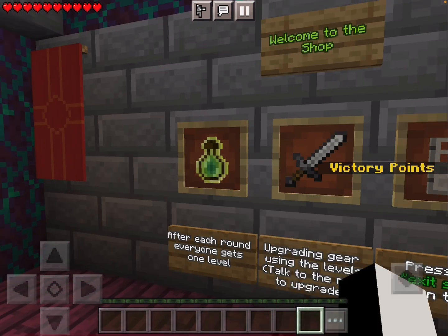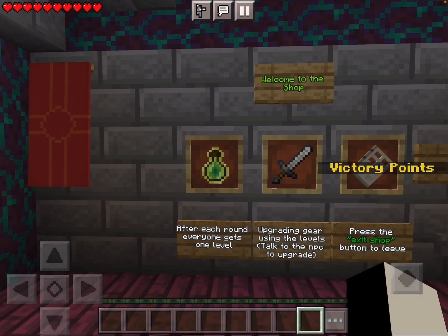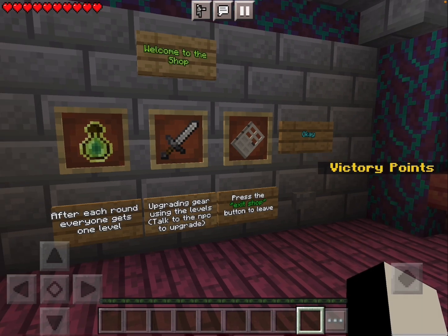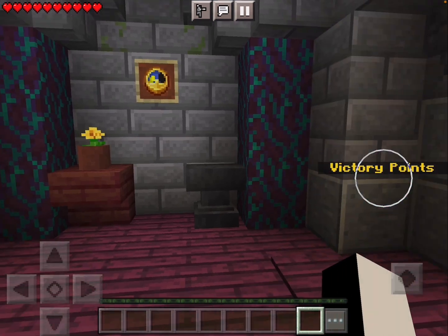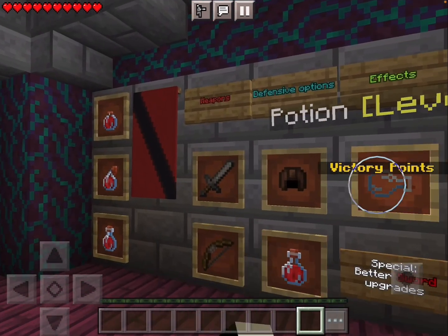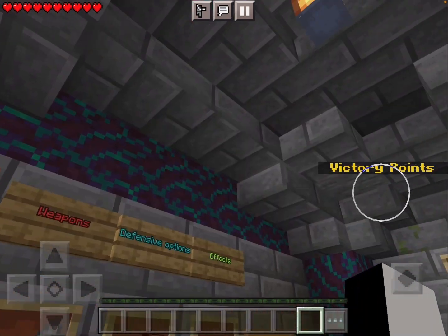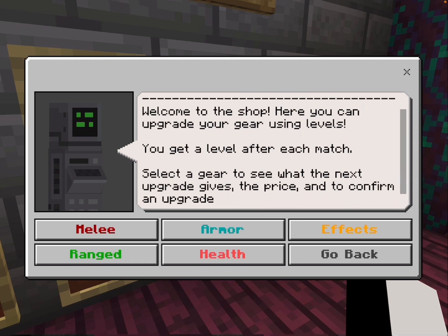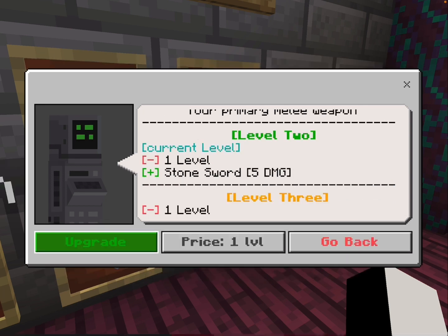Welcome to the shop! After each round, everyone gets one level upgrading gear using the level. Talk to the NPC to upgrade and press the exit shop button to leave. How do I get my weapons? I think we can't go through the door — oh, do we press the button here? I already did that. How do I get my kit?